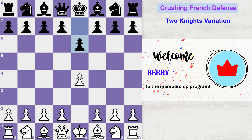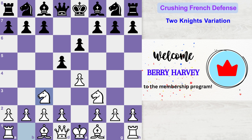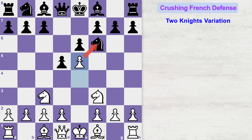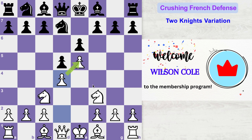The game starts with e4, e6, and now knight to f3. Black plays d5, knight c3, and knight f6. We have entered the knight's variation.